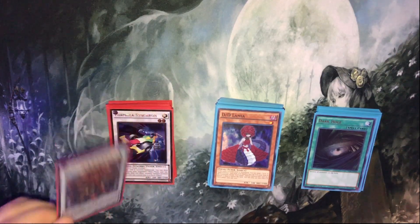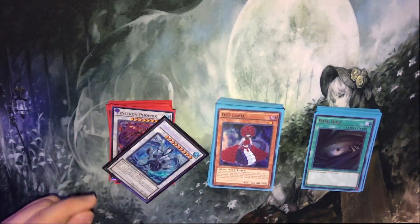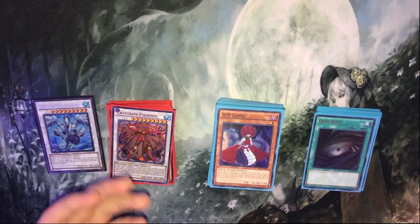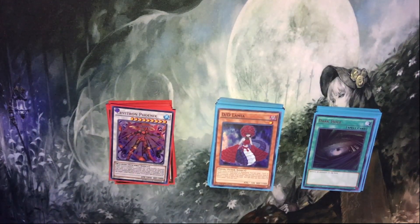I'll let you guys know in the next video — I'll give you an up-to-date on that. So yeah, that's it for my DDD Deck Profile in Zoodiac format. If you don't have Crimson Phoenix, you can still play the Trish — it doesn't really matter. Thank you guys so much for watching. Leave a like if you enjoyed. Give me your feedback down in the comment section below — always willing to hear the feedback, so long as it's not ignorant. Thank you guys so much for watching. As always, WinterKills signing out. We'll see you in the next one.